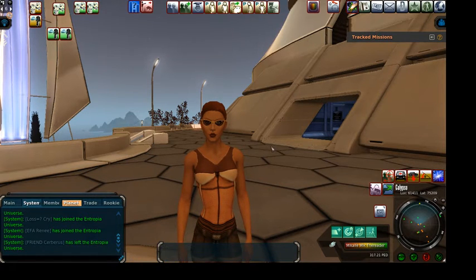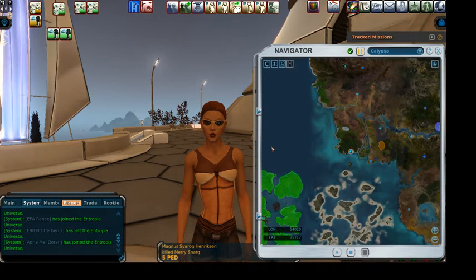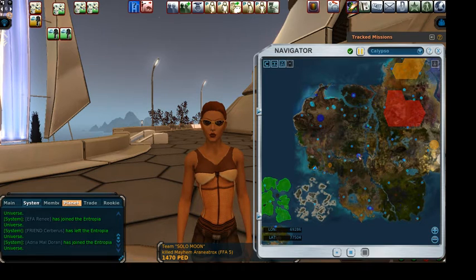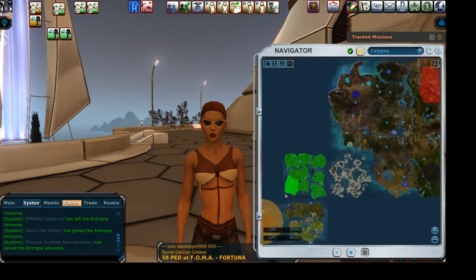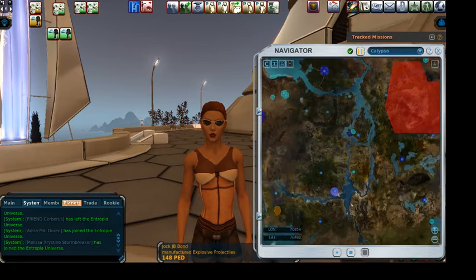We're going to talk a little bit and then go in search of some mobs. The game has changed so much since I started. When I started, there weren't even vehicles. So in order to get all these teleporters, you basically had to walk. You might have to swim — I swam a lot of this water, all these rivers. I was so scared because I didn't know if there were mobs in there. We didn't have the island chain or the volcano — just the two continents. You basically got a ride from someone who wanted to help you, or you hoofed it.